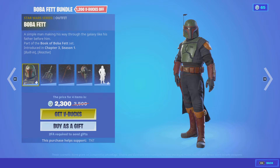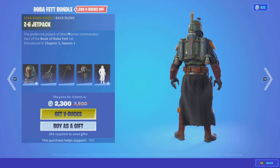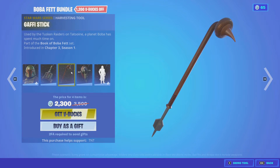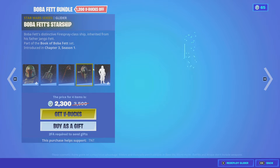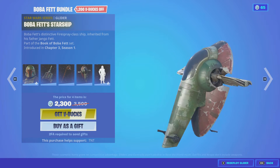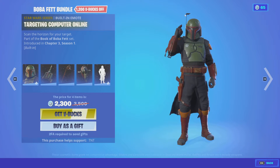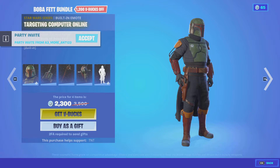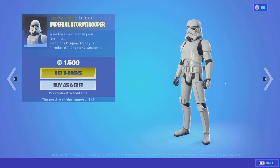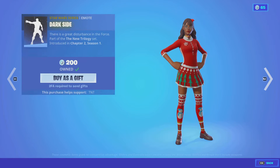Boba Fett — I did not show you guys yesterday. So we got the Boba Fett skin with the Z6 jetpack, there's his pickaxe, here's his glider — this glider is loud. Here's his built-in emote — basically he just turns that on and it goes up. You guys can buy it separately if you would like to.